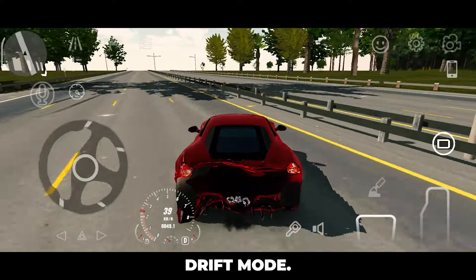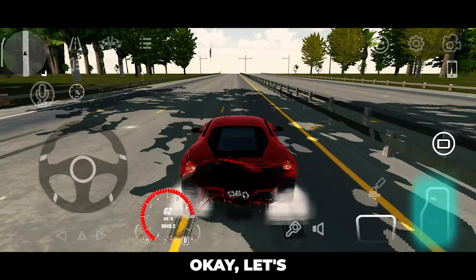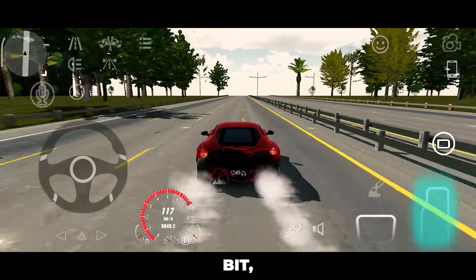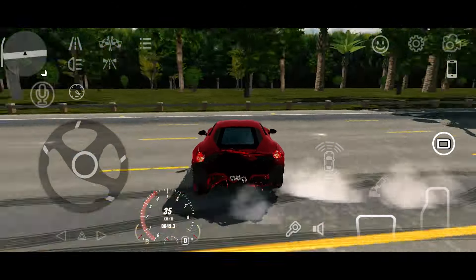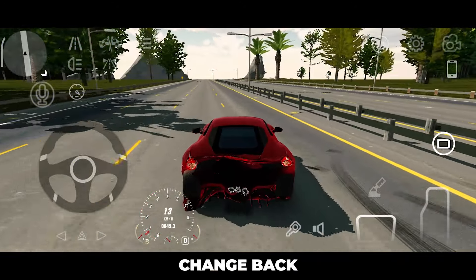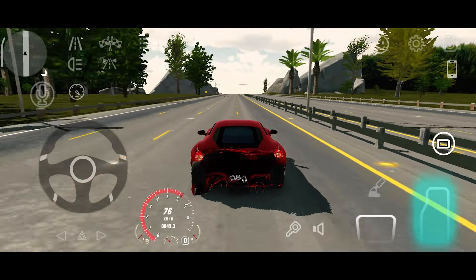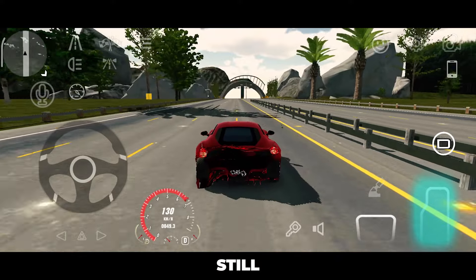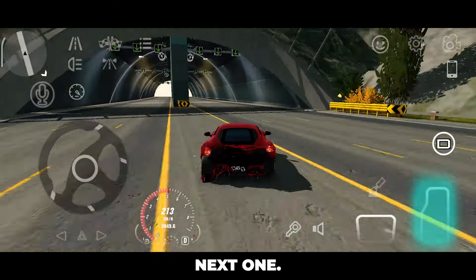Now let's try drift mode. Okay, let's drive it a little bit, then change back to all wheel drive. And whoa — I can say that it still works. That's awesome. Up to the next one.